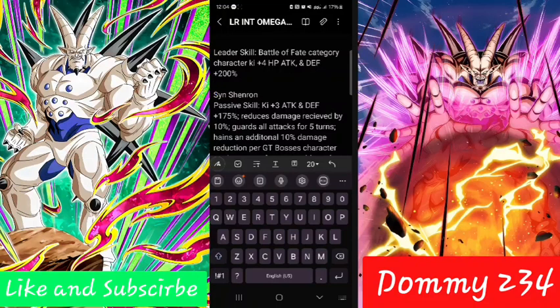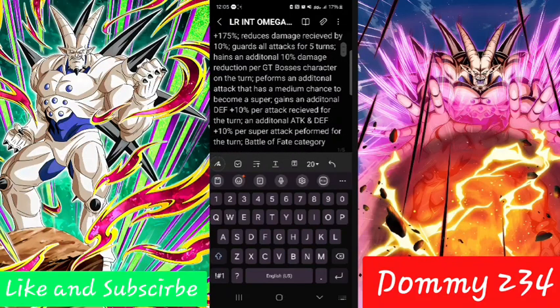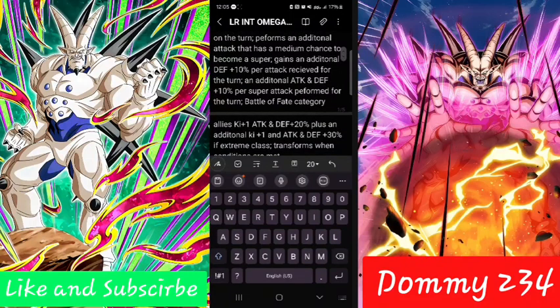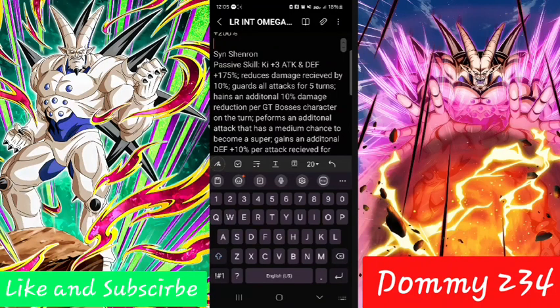Key points for all stats 200% — unbelievable leader skill. Alright, let's get right into it. Syn Shenron path skill: Key +3, attacking and defense 175%, reduces damage received by 10%, guards all attacks for five turns, gains an additional 10% damage reduction per GT Boss character on the turn, performs an additional attack that has a medium chance to become super, gains an additional defense +10% per attack received for the turn, plus additional attacking and defense per super attack performed for the turn. Battle of Fate category allies: Key +1, attacking and defense +20%, plus an additional Key +1, attacking and defense +30% if Extreme class, and then transforms when conditions are met.